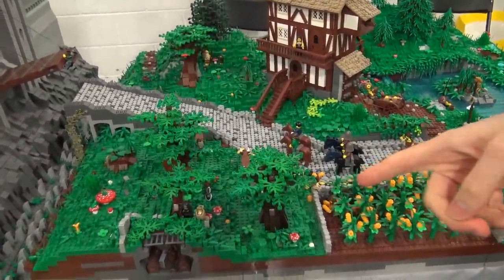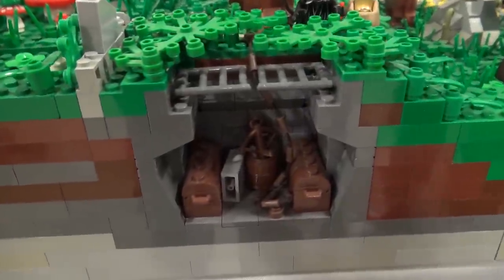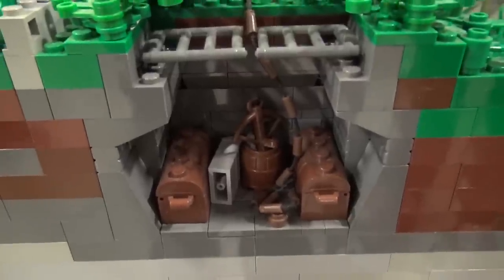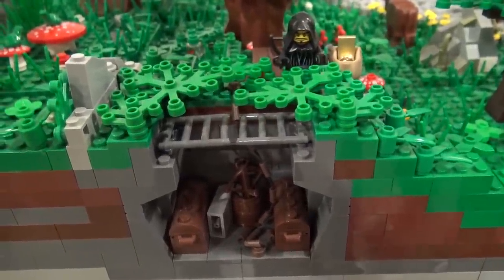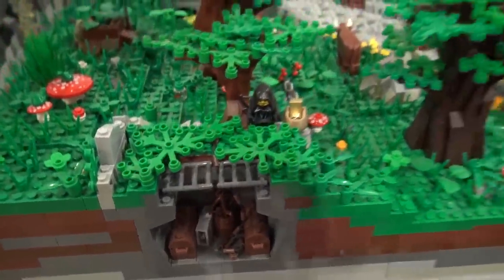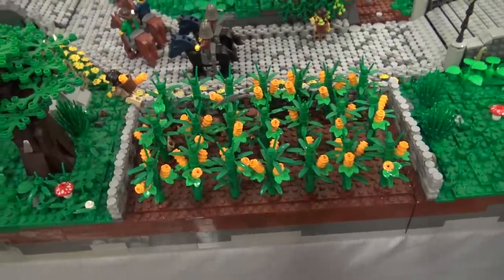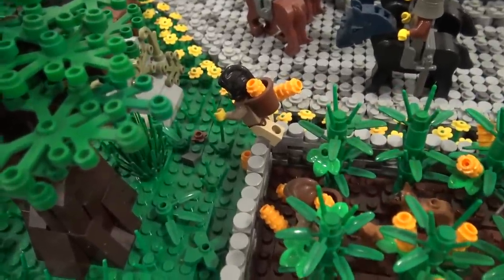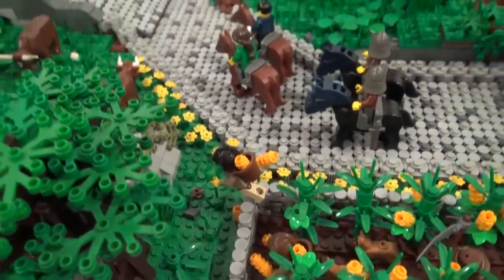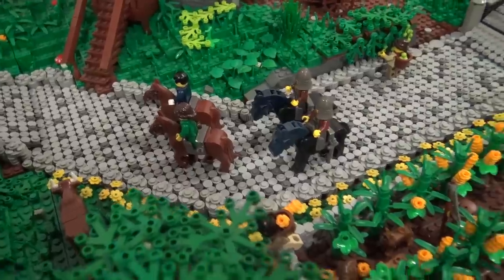There's an abandoned building with a cellar that a shady individual has decided to store his loot and weapons in — he's sneaking in there. We've also got some cornfields with a farmer, and some more shady individuals stealing corn. The farmer's got his dogs running after them and is chasing them with his scythe.